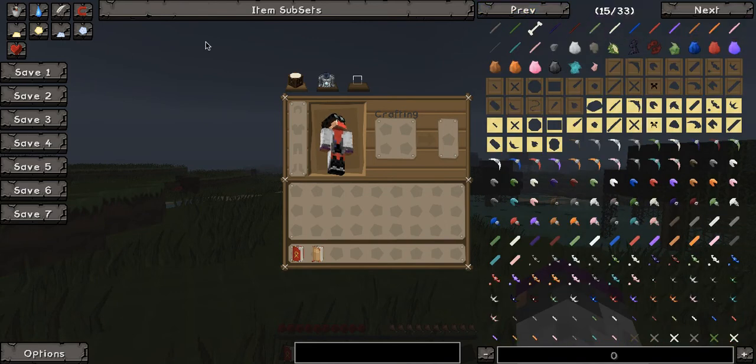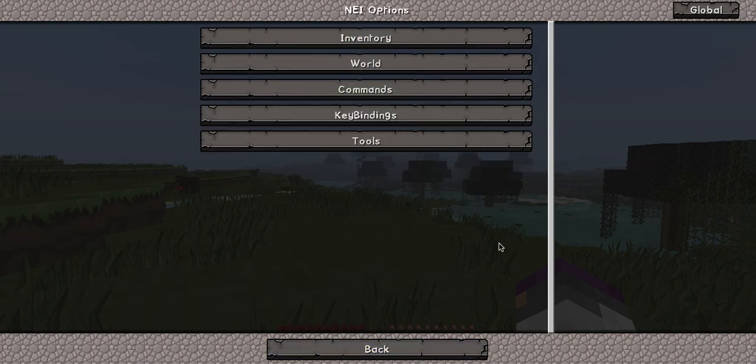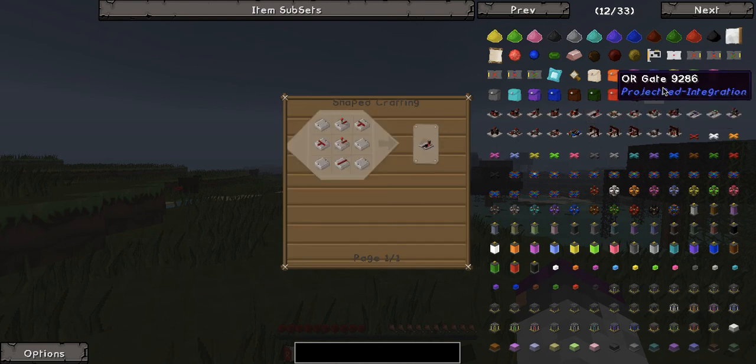Look, I've even got Tinker's Construct and I don't want to be on cheat mode. Inventory recipe mode. There we go. Now I can just... Okay. No? Alright, because they don't... Ooh. Okay. Careful.